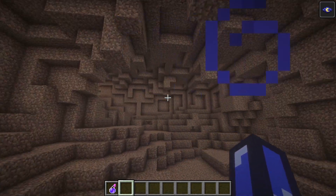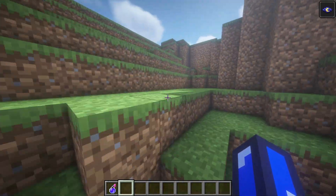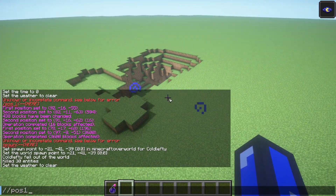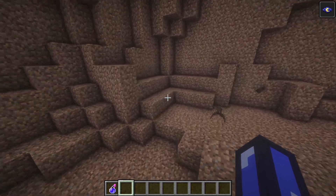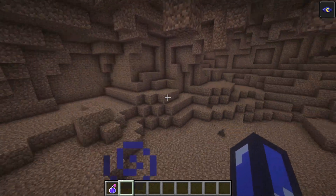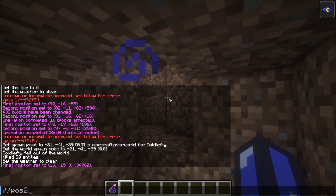We basically want to select all of these blocks, and there's a few ways to do that. We have to get our first position and our second position. For our first position, I'm going to fly all the way out here and do //pos1. That's our first position. And because selections are cubic, we have to go all the way down to the cave and get our second selection, mining all the way down here to get our second position.